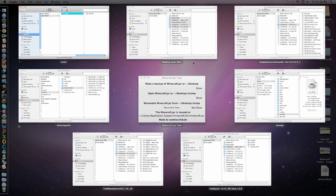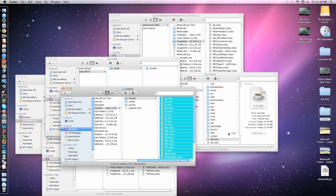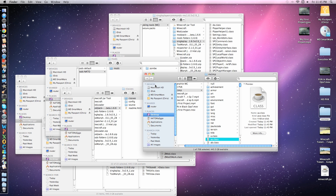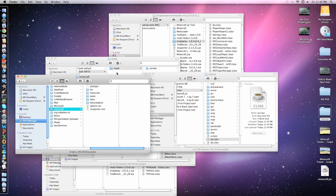Now you want to find Mod Pack. Go to Classes, highlight everything, copy it, and paste it in. Apply to all, replace. Now you want to go back to your Application Support and make a new folder named Mods.